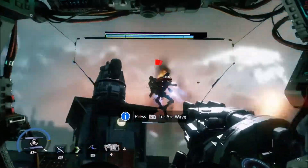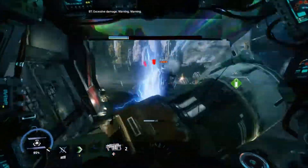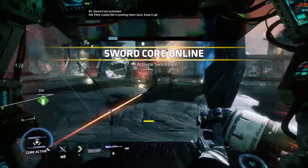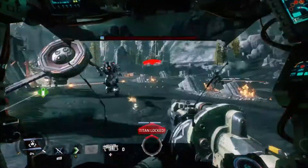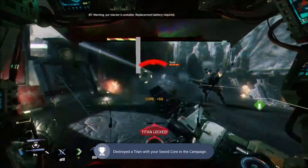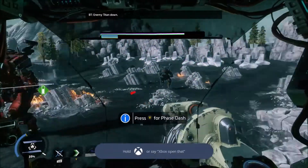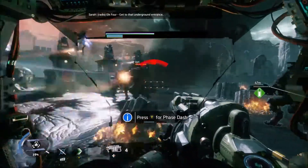A lot of people play Ronin - he's very fast, really good at staggering enemy Titans. As you can see we're dealing with some Ronins. He also has sword core: with sword core your dash becomes faster and you do more damage, but you also take a lot of damage. We need a battery - oh god we're getting destroyed!